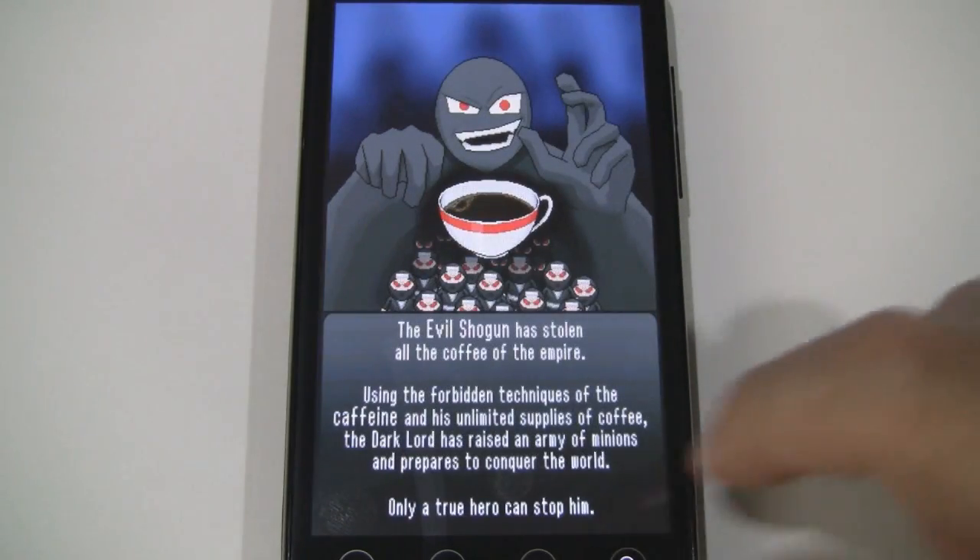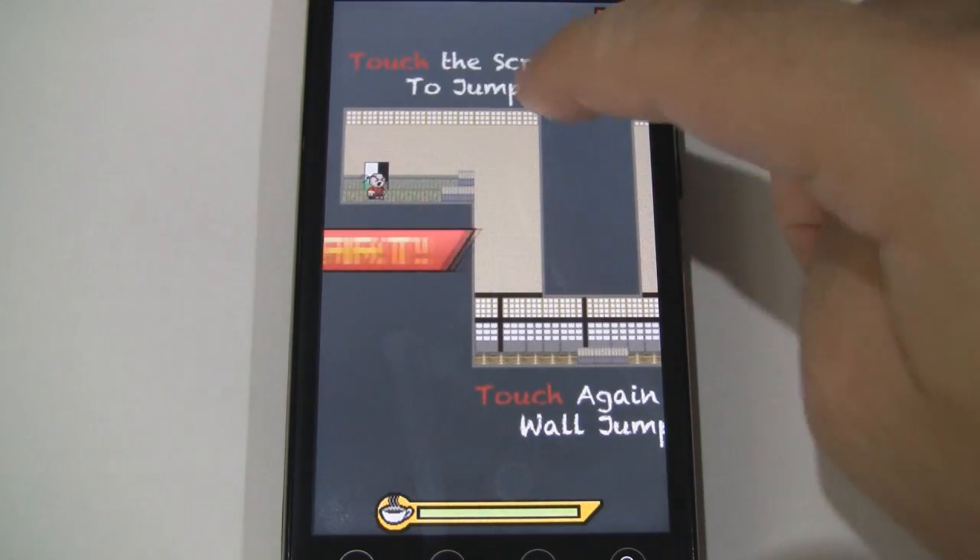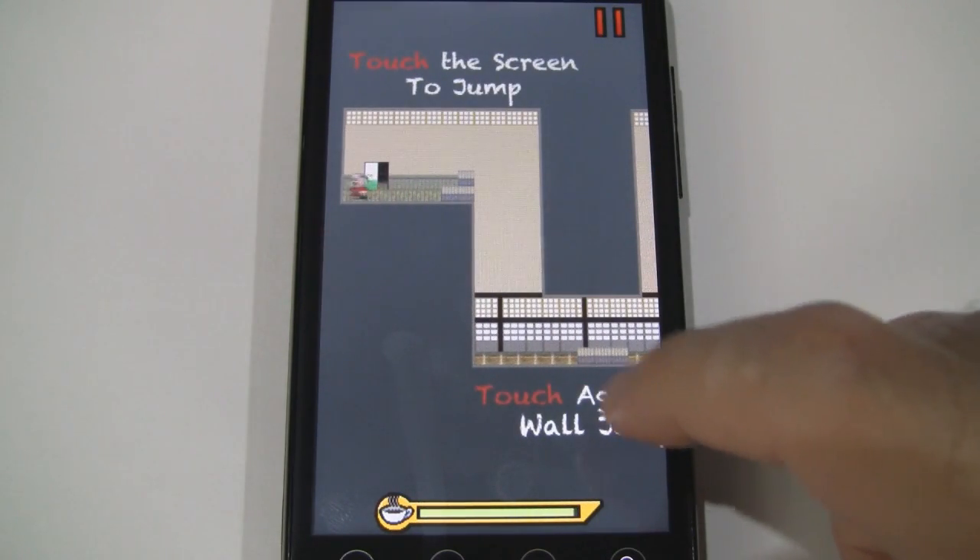We'll start with the beginning. This is basically a tutorial chapter. Touch the screen to jump. Your ninja moves on his own left and right.